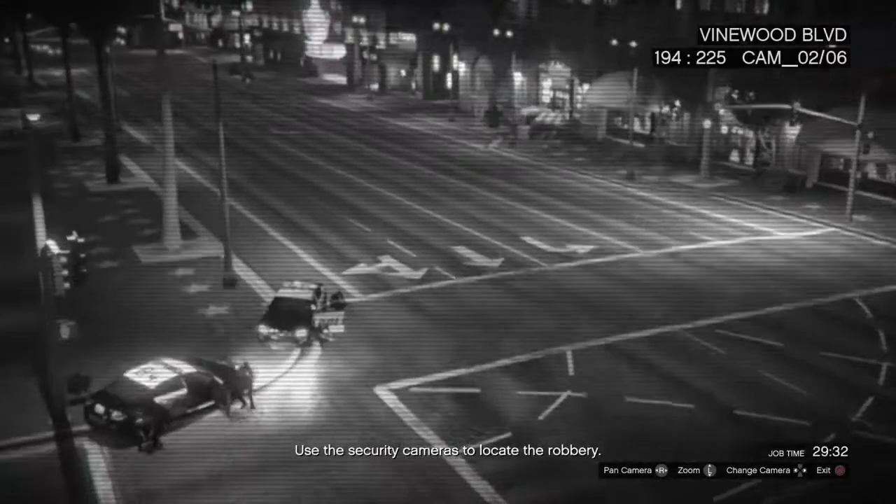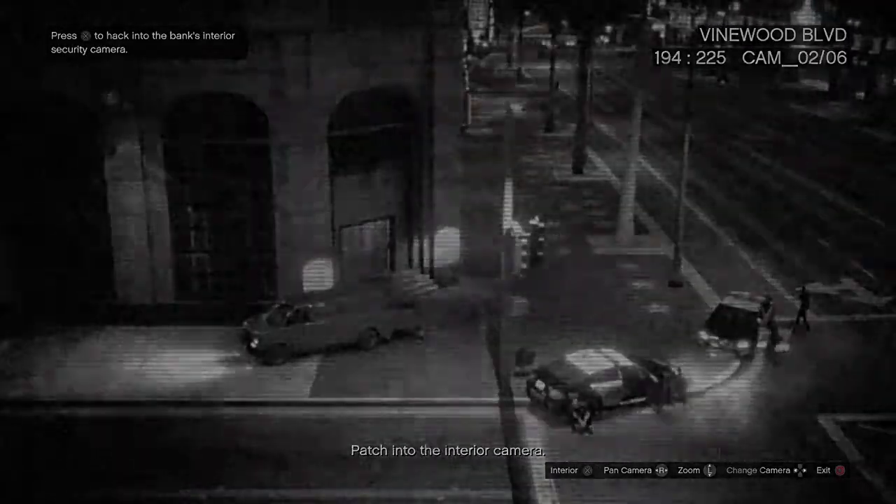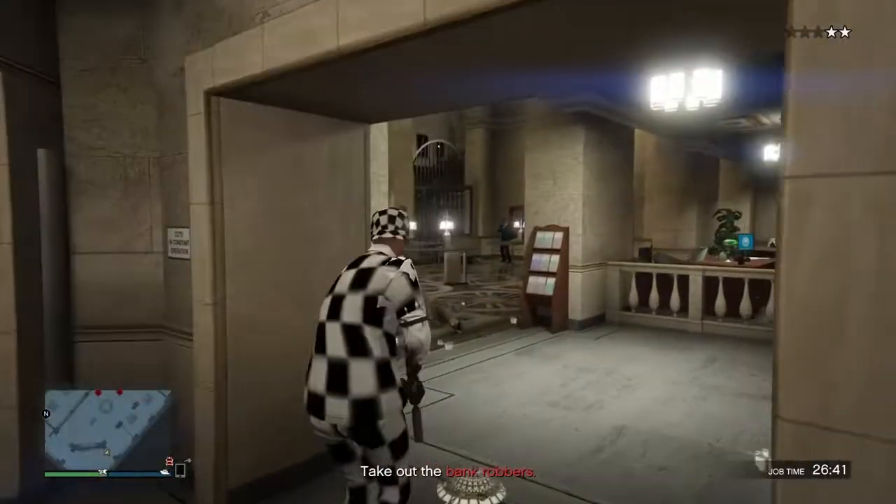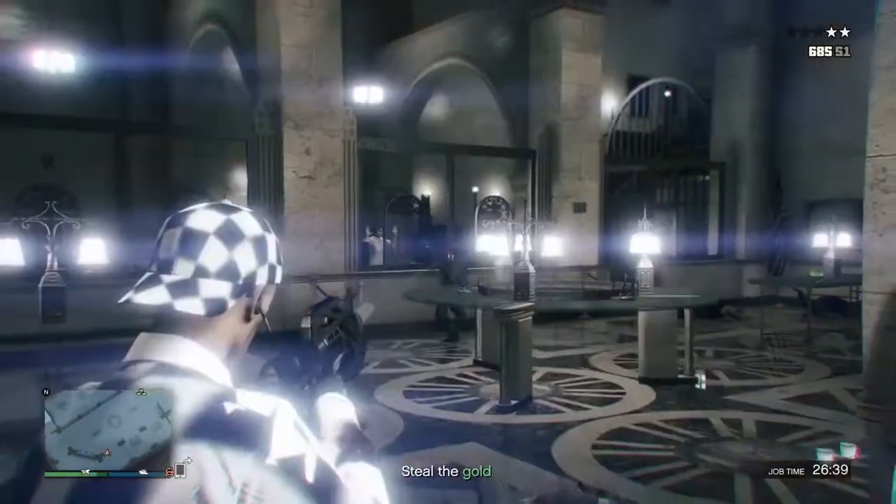The thing about this glitch is even if you fail it, you're still getting like 32,000 — easy. I didn't fail it and this is my first time, so it's kind of saying something. As you see right here, we've located the bank. What you want to do is go to the bank and run up in there like a crazy man, make sure you bring your Oppressor.